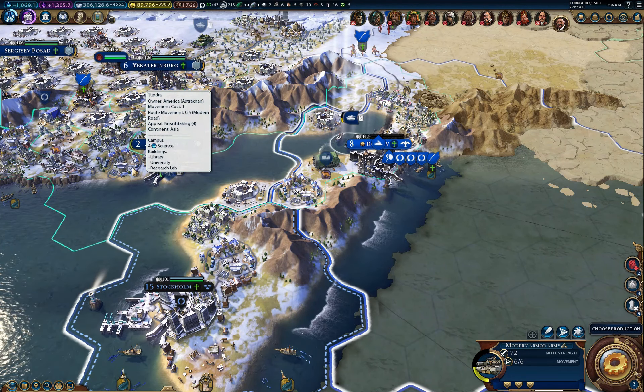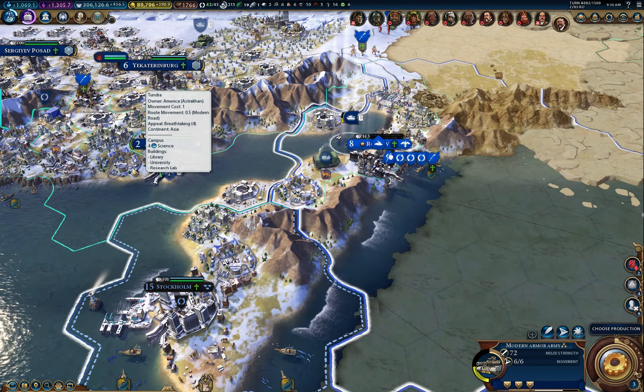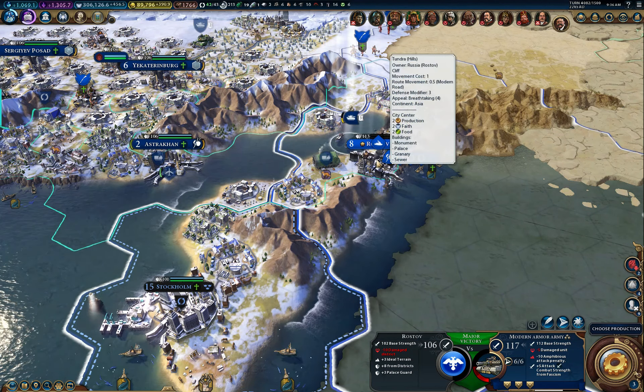This has caused me unbelievable aggravation because I'm thinking I'll do a left click like every other unit in the entire game — whether it be a city, a submarine, a jet bomber, anything. They all use left click to fire. But every once in a while, the rocket artillery switches to right click. And sometimes when it's gone to right click and I don't know it, I end up moving my rocket artillery instead of firing. That's caused me aggravation in so many battles. I really would like them to fix this, because every other unit I've played always uses left click to target and fire. Always. I don't know why rocket artillery is not consistent.